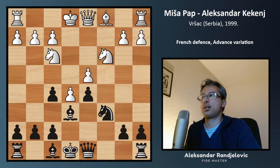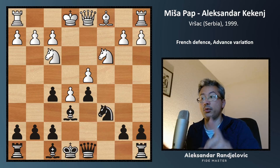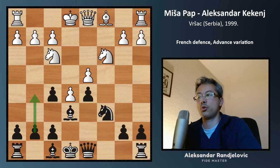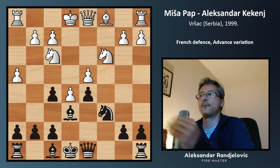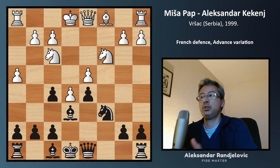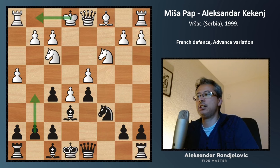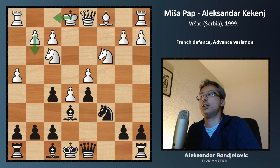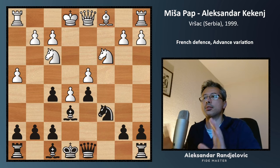After bishop e6, White just castled — which is already an inaccuracy. You should think long-term about what Black wants to do. As we said, the f5 pawn wants the g-pawn to join it, so White should prevent that from ever happening. Therefore, the h-pawn should go to the fourth rank. That's what my opponent did — it's the best move according to theory. I knew that, but what I didn't know was what to do after it, since almost no one would know how to play this for White.